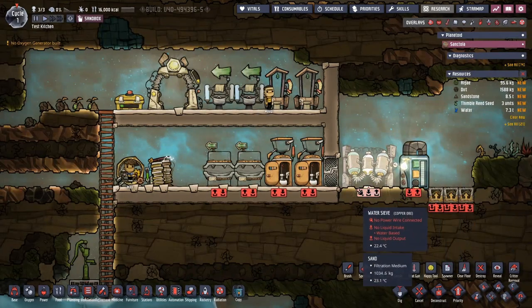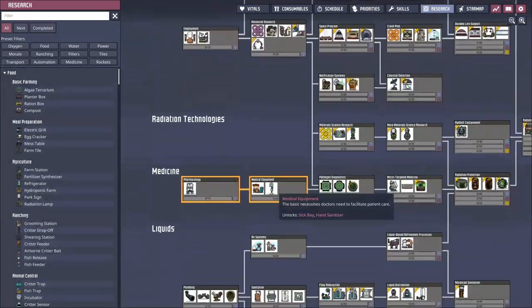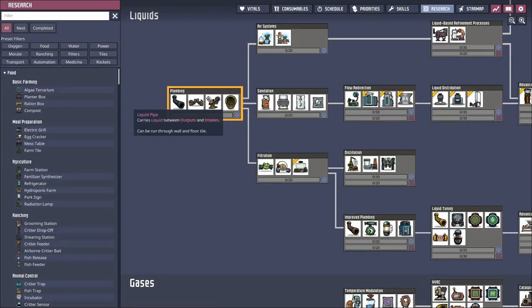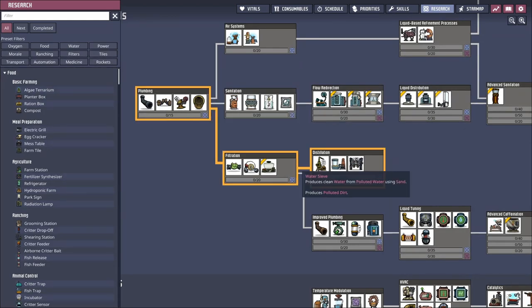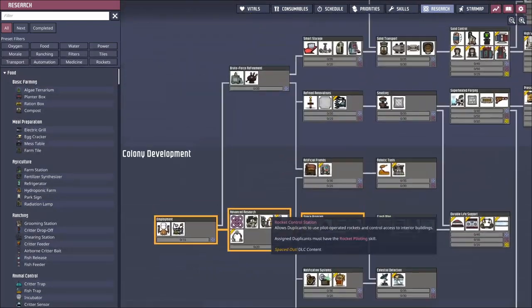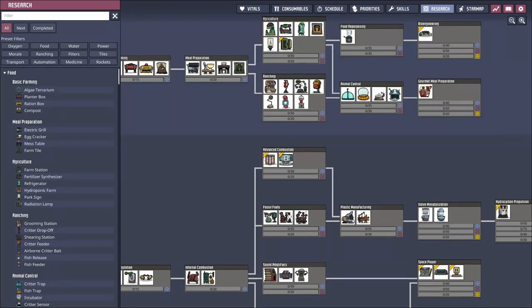What we're going to need for our closed system is a water sieve, the lavatories and sinks, at least a liquid reservoir, and preferably a hydroponic farm. To get all of these items we only need a couple of things on the research tree, mostly in the liquid section: basic plumbing for a liquid pump and pipes, sanitation for the lavatory and sink - preferably the shower too - and the water sieve and liquid reservoir to bypass excess water back into the system.